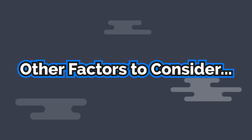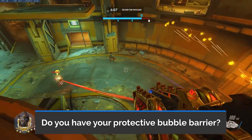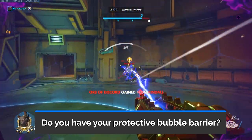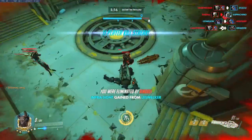Here are some other quick tips to aid in your Winston initiation decision making. Do you have your bubble barrier available to use? In most situations, you want to always have your bubble readily available. It offers you an additional 600 points of protection, protects against abilities, and buys you additional time to ensure your leap is off cooldown.